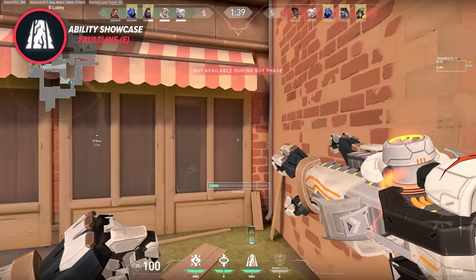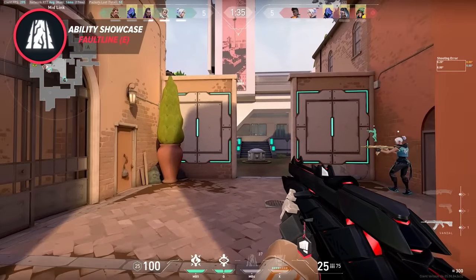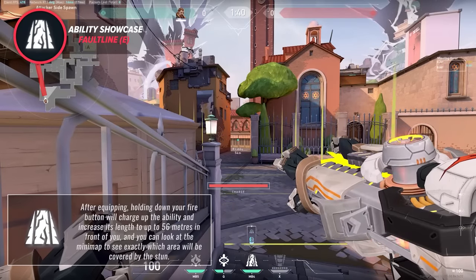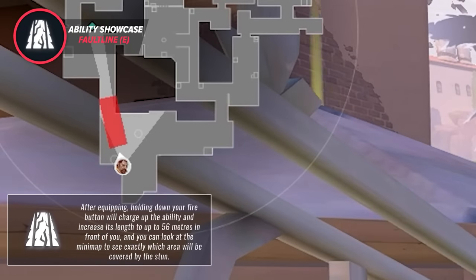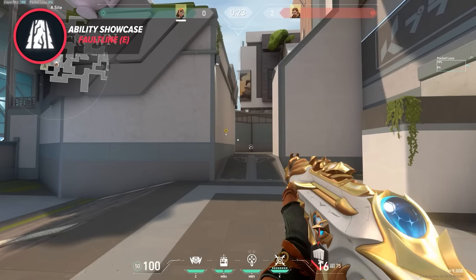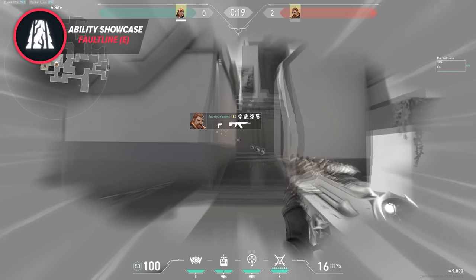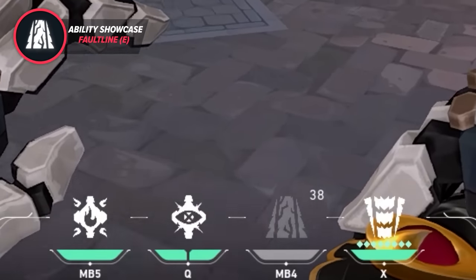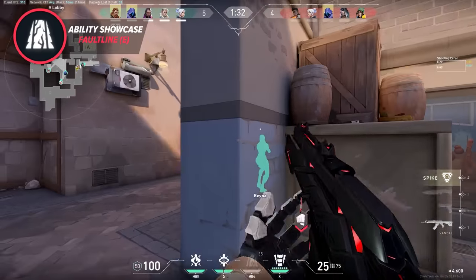Starting off with Breach's signature ability, the Fault Line. Fault Line is more commonly called Breach's stun and is equipped by using his E key by default. After equipping, holding down your fire button will charge up the ability and increase its length up to 56 meters in front of you, and you can look at the minimap to see exactly which area will be covered by the stun. Simply release mouse 1 to activate the stun, and anyone caught in it will be concussed for 3.5 seconds, making them prime targets to pick off. There's a 40 second cooldown, so by spacing it out you can use it multiple times per round.